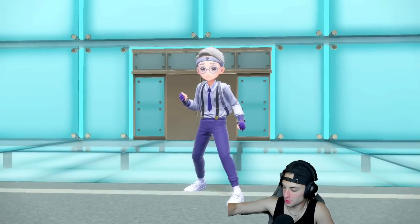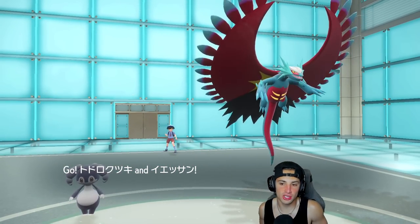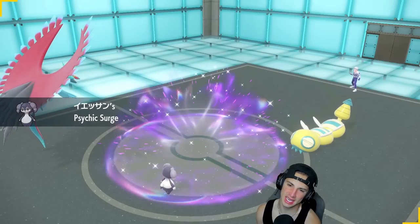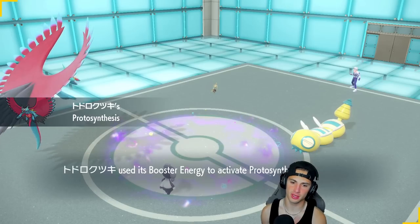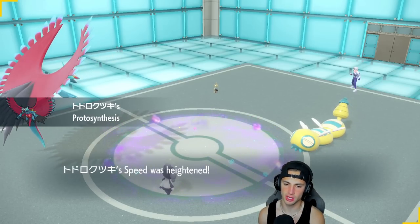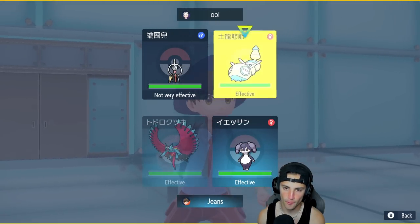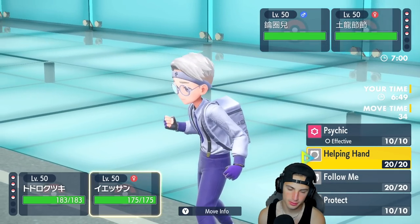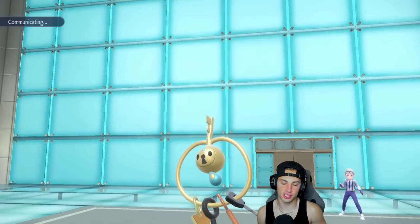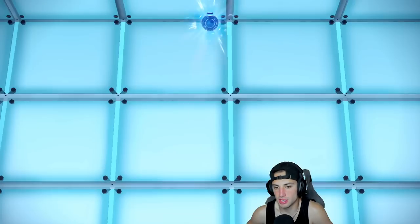Klefki's probably going to lead, and there's Klefki alongside Dunspars. I don't think these guys can get tricky with it. Screens are probably going to set off here — do we want to set up Tailwind? I kind of just want to Trailblaze and go for Acrobatics since my boy already outspeeds. I'm going to go Helping Hand instead of Follow Me since someone's going to hit Indeedee regardless. Let's get off as much damage as possible — Reflect probably coming out.